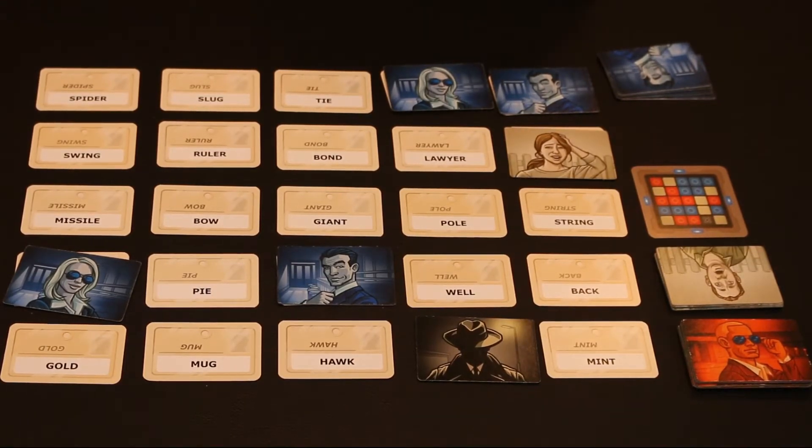As the clue giver, you can't do anything crazy like make something rhyme, allude to corners on the board, or allude to something with the number you're using — like 'eight' for octopus, for instance.